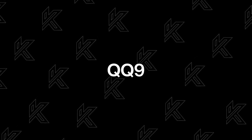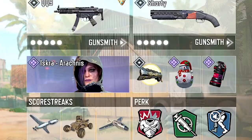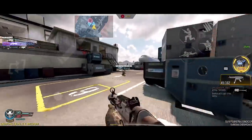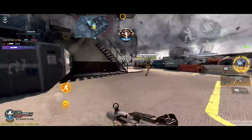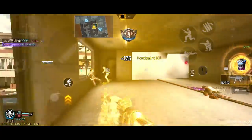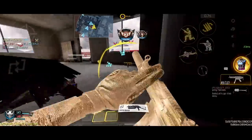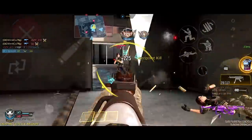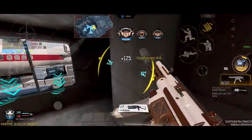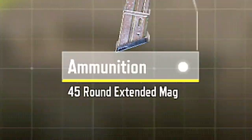Whenever I wanna play aggressive, this QQ-9 loadout is usually my go-to. I use this to make entry and get all the engagements I can within the game. Sure, the MX-9 is the better choice close range, but mid-range this can outperform the MX-9. There's just something satisfying about beating opponents with this gun. For the build, I'm rocking the monolithic suppressor, RTC Recon Tac Long, no stock, Tac Laser, and the 45 round extended mag.